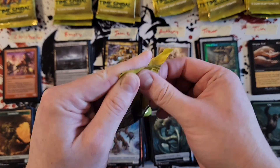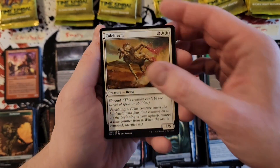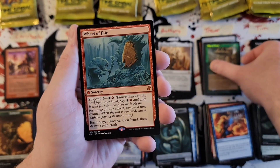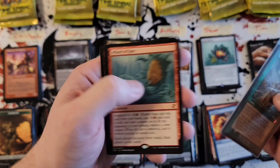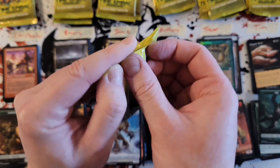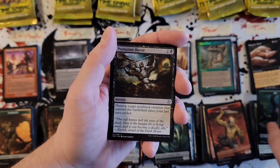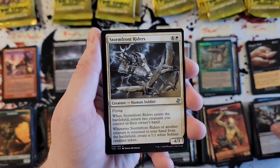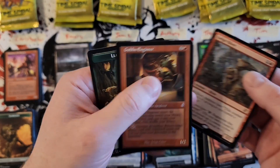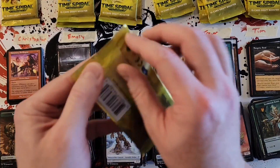Trevor — Calcite Snapper, Char-Rumbler, Spellburst, Wheel of Fate — so that is our fourth mythic. Hopefully we'll find a fifth and then we have an old bordered Hollow One. Tim — Burial, Stormfront Riders, Mycon, Sedge Sliver, and hey, Goblin Engineer — that's pretty cool. We're not getting any of the giant hits so far, plenty of packs to go still — we're getting a lot of those mid pulls.